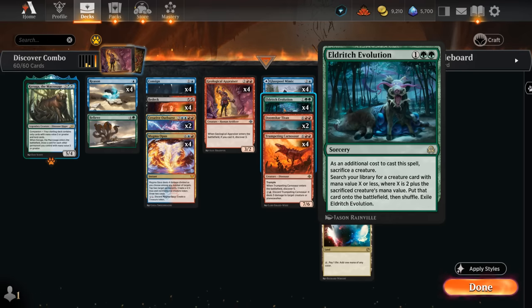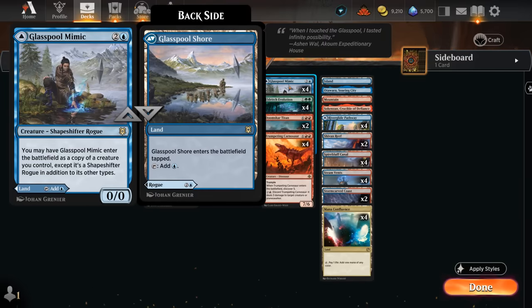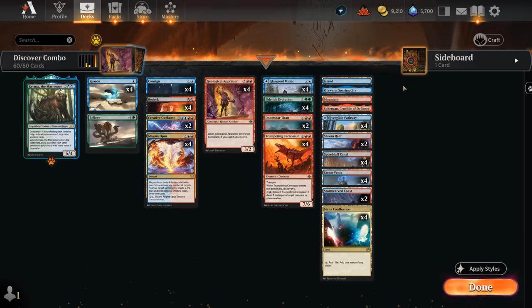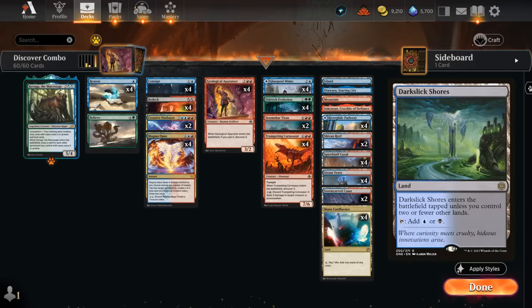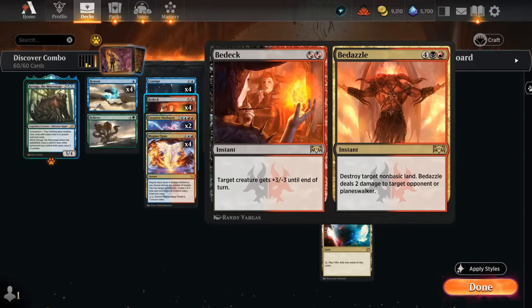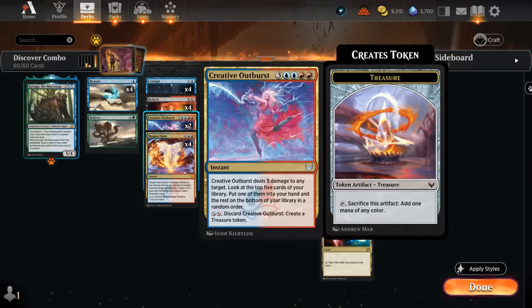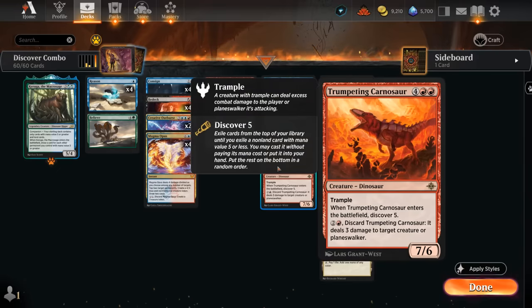The mana base has lots of blue-red dual lands since we want to cast turn one Reason as well as maybe a turn two Bedeck, and still be able to cast our other spells on curve. We don't really have any green sources to hardcast Eldritch Evolution since it's not really our main plan — we usually want to put it back into our deck if we mulligan so we have more copies to find. There's a tiny chance the combo can fizzle if we immediately find all four copies of Eldritch Evolution without enough creatures in play.